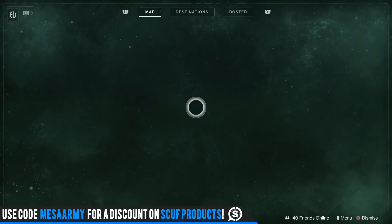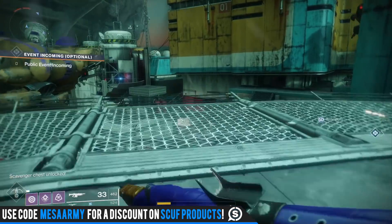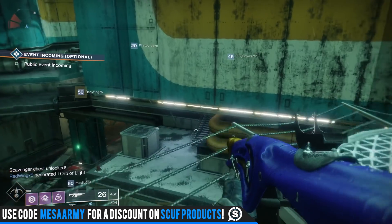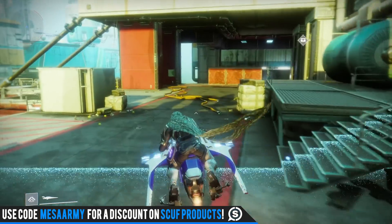Now we're going to do the High Value Target bounties. For the first one, you want to fly into Siren's Watch over on Titan. Then just sit around and wait until on the left-hand side of your screen it says High Value Target is nearby. Usually the High Value Targets spawn every 10 minutes, and in this particular area it varies from Fallen to Hive.